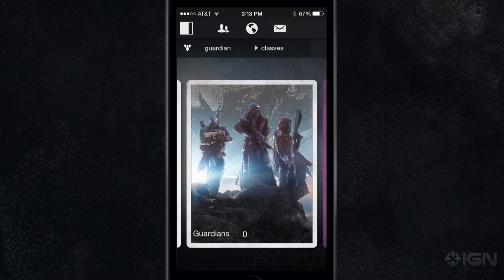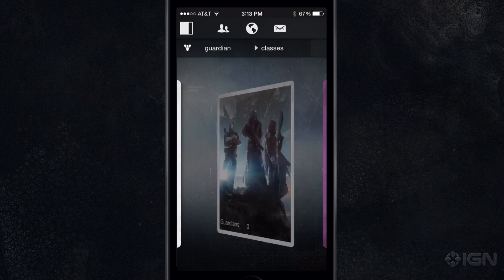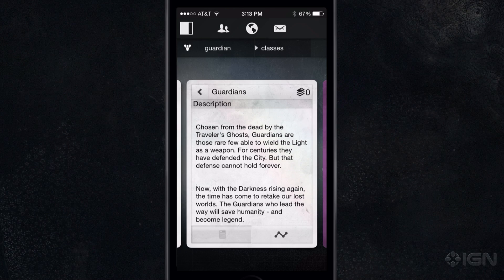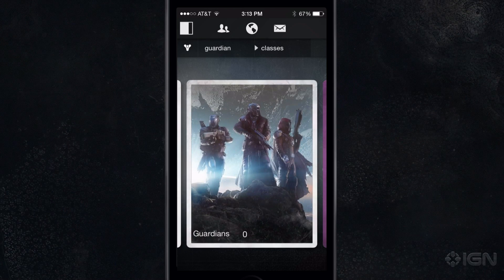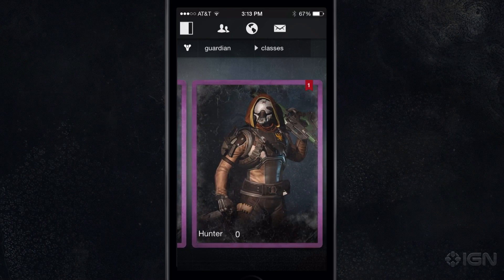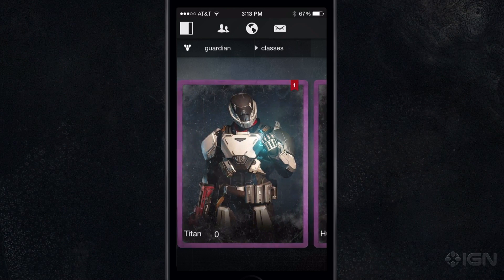Each of the cards also has a bite-sized chunk of lore attached to it as well. I flipped over the card real briefly, but there's text available there for you to read, which is more fiction and lore than you would necessarily get about that thing you found in the universe. That's incredible. So this has been a look at the Destiny Companion app. Thank you so much, Chris. For everything else Destiny and IGN First, you're already in the right place — IGN.